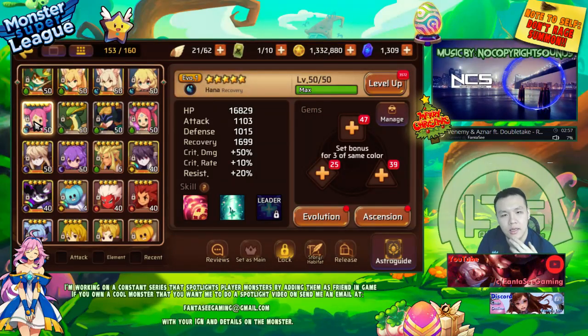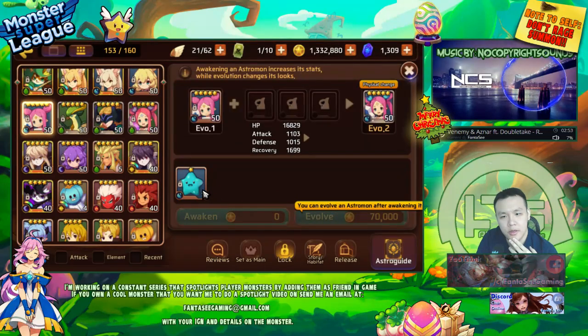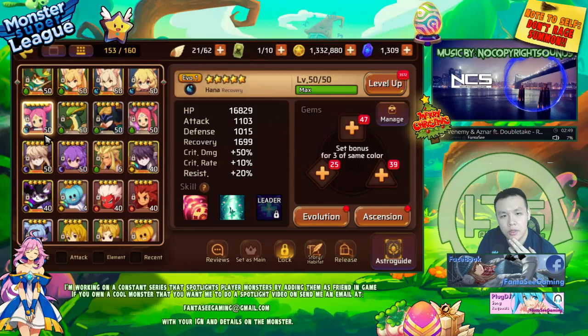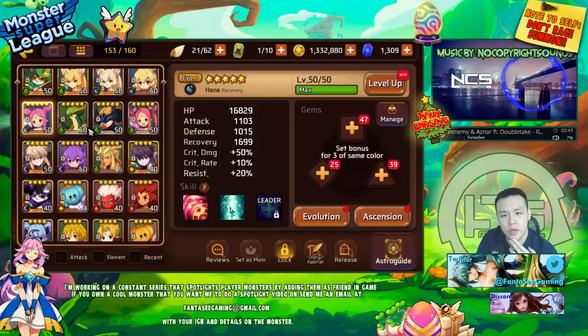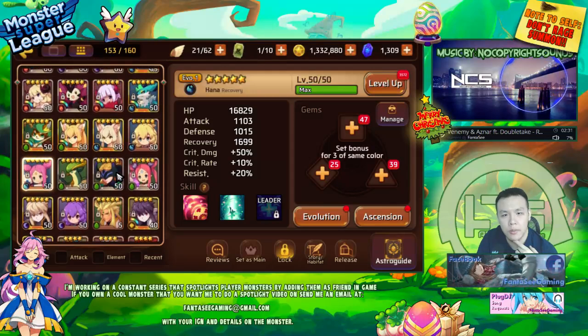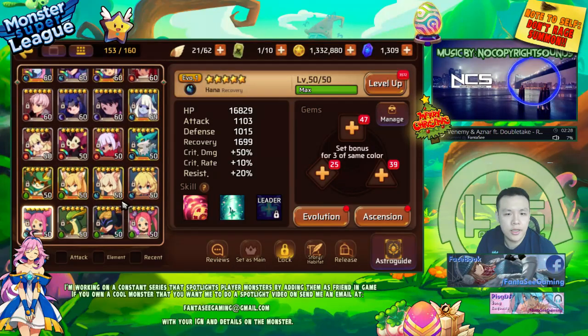That's probably gonna cost a little bit of money to do. After I do the fusion she's gonna get reset back to four stars, so I have to get her back to five stars which is gonna cost 300,000, and then I'll need another million to get her to six stars. All together I'll need 2.3 million gold, and I'm actually still short 1 million gold.